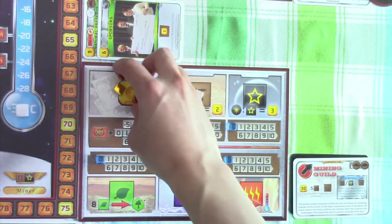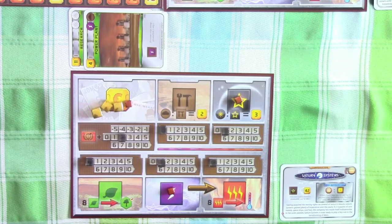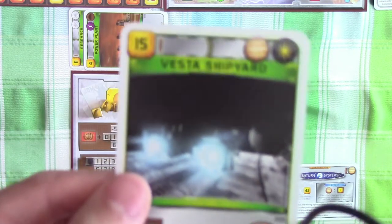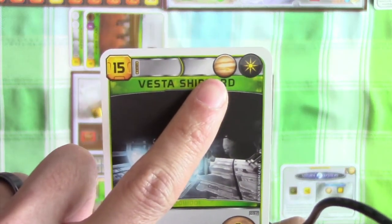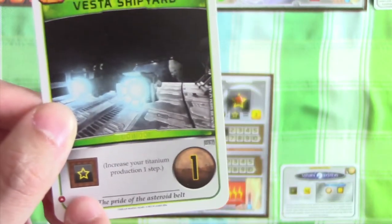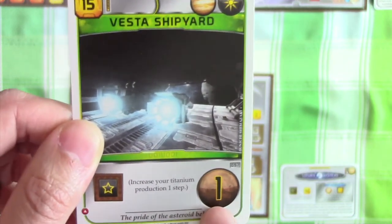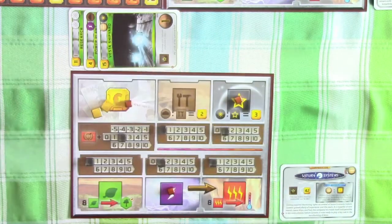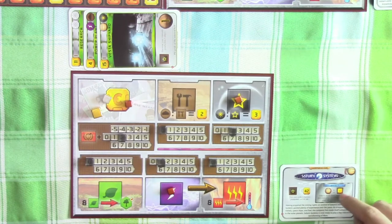Neff decided that's it for now and they're going to skip over to Saturn Systems. Saturn Systems will start the second generation off by building a FESTA shipyard. It's going to cost them 15 credits, but it is a Jovian tag so it will activate their special ability to increase their megacredit production by one. It will also increase their titanium production by one and give them one victory point. Their special ability is that anytime there's a Jovian tag, they will increase their mega production by one.